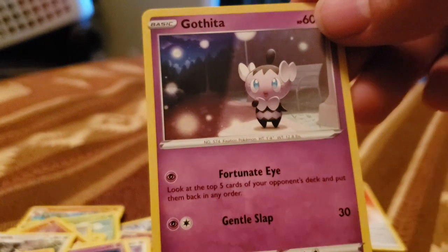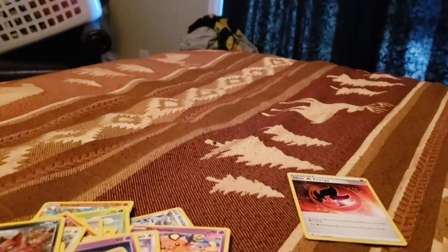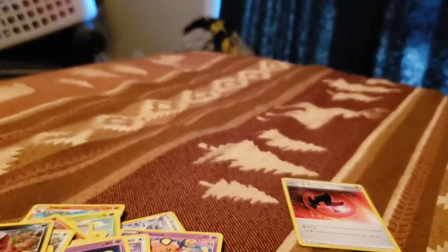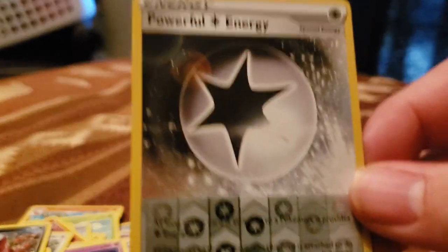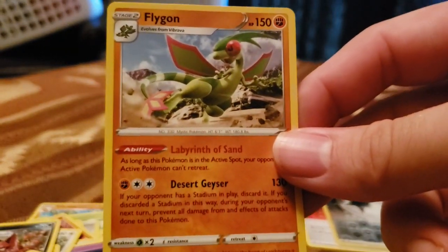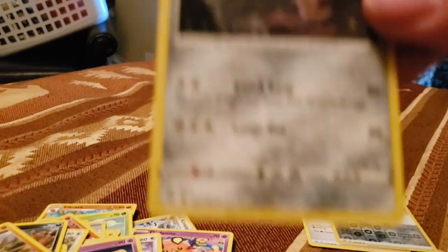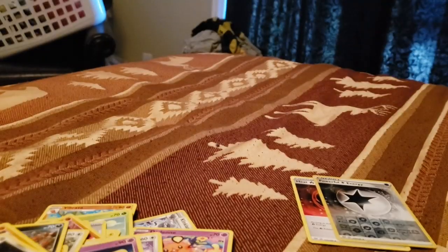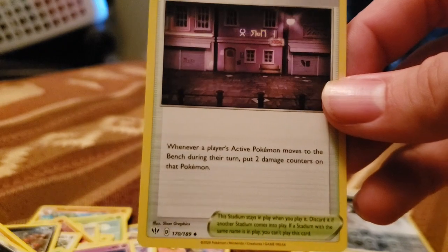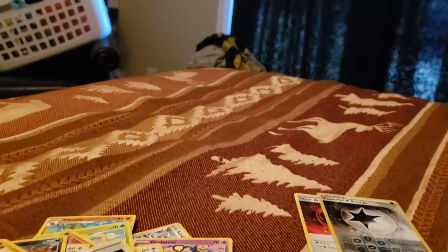Another Gothita, Nickit, Shelmet, Larvitar, Grimer. We got a Powerful Energy — love this card, I use it all the time online. We've got Flygon, so I think we have the whole Flygon line. Electric Energy. Lairon card. Parasect. And then Spike Myth, which is a great Stadium card — it makes it so that every time you switch, you have to take two damage. That's a sweet card.